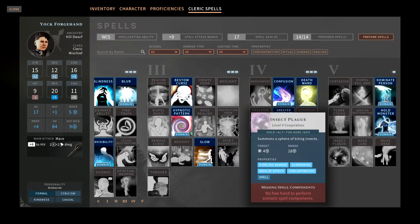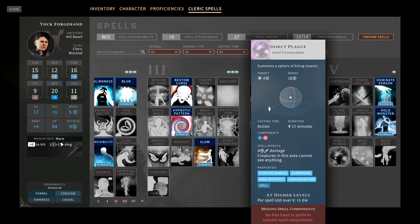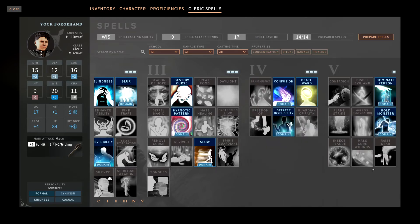Insect Plague lets you place an AoE — a 20-foot sphere of biting insects. They deal 4d10 piercing damage and creatures cannot see, similar to Stinking Cloud or Fog Cloud. You gain the blindness effect and the damage, but the problem is creatures can just run right out of it. You'll get the 4d10 damage up front but depending on difficulty, creatures will likely just move out of it. This is situational depending on how you position yourself.